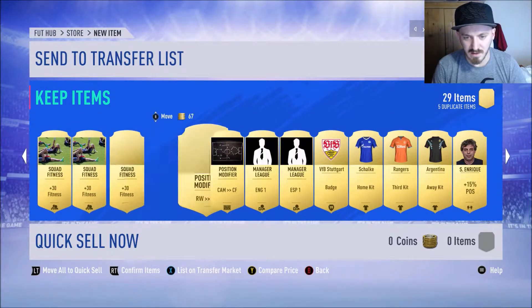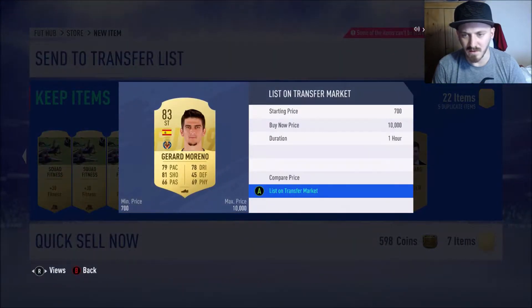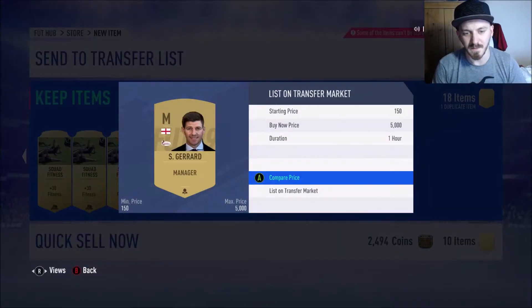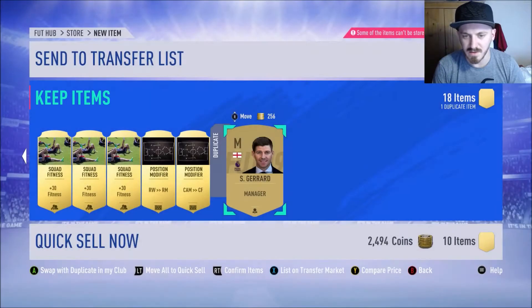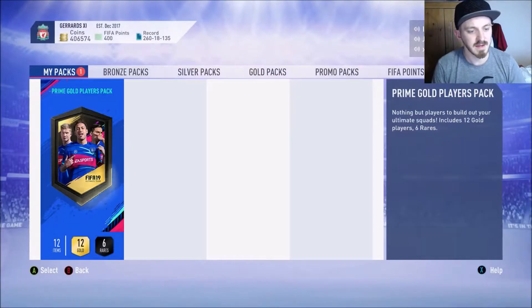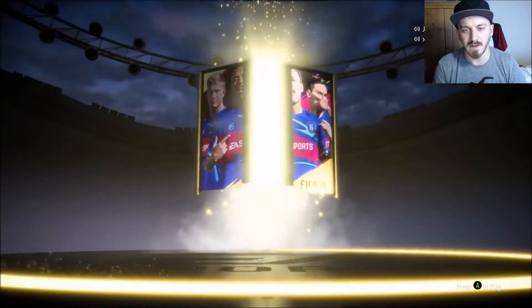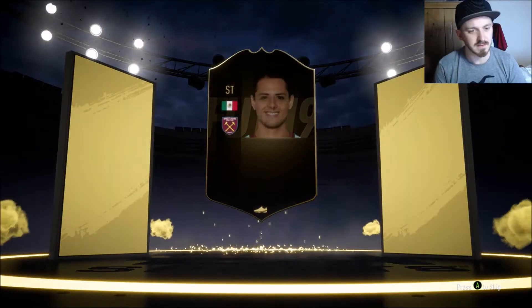We don't need the leagues or the kits. Gerard Moreno can go up in value. And my boy Stevie G - actually I'm going to keep him since we have a first-owner Steven Gerrard. I'm pretty sure we bought this one for 1,300 coins. First-owner Steven Gerrard is now in the club. Quick sell the rest. Now for the Prime Gold Players Pack - can we get back-to-back walkouts? No. Can it at least be a boards card? It is boards - and it's an inform too! Mexico striker - Hernandez!